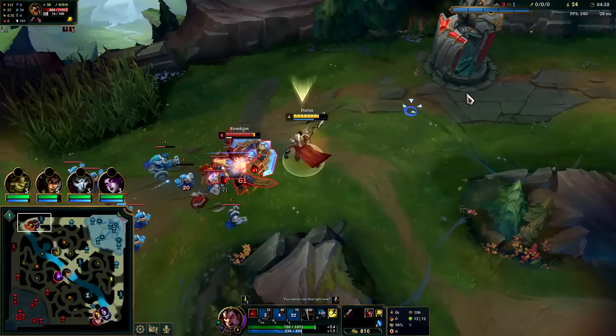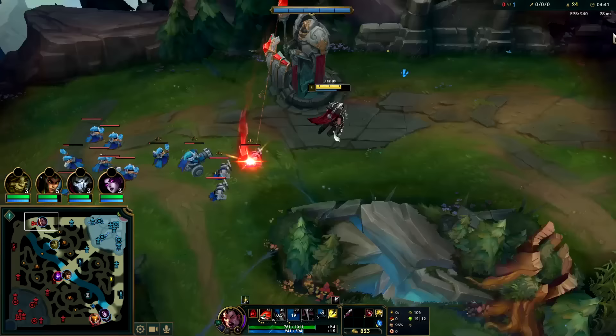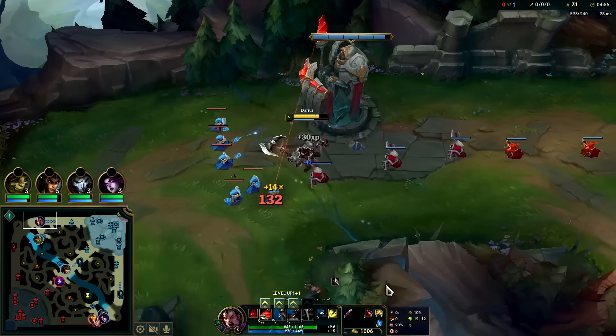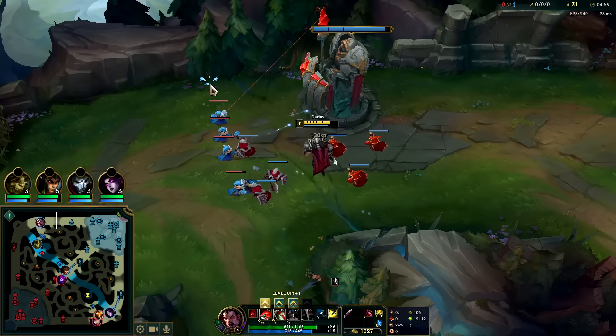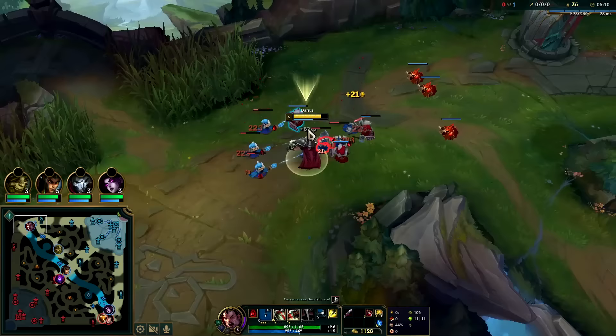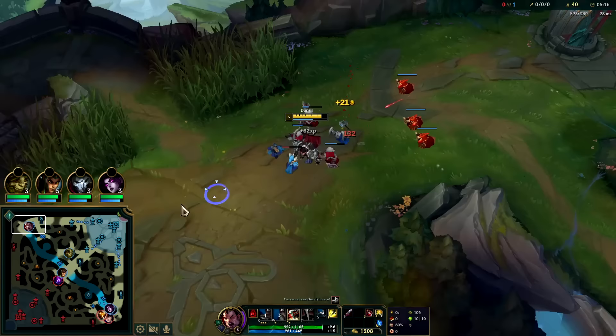Not a horrible trade, but it did cost us mana — that's the main downside and what makes it a bad trade for us: he's furious up so his abilities are going to do more, plus he has minion advantage so I can't do an extended trade. We definitely want to push here since our wave reinforces first — it's going to push out to him. If he resets here he'll have item advantage and come back to full XP and most of the gold as well. So we just want to finish crashing — it's time to back.